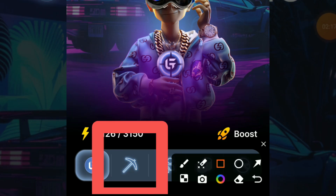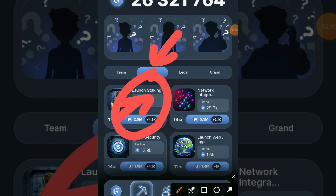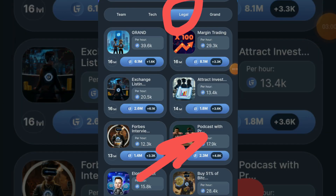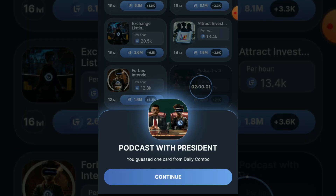Open your Grand Combat app and click on the Mine button. For the first card, go to Tech and select 'Launching Stacking.' For the second card, click on Legal and choose 'Broadcast.'